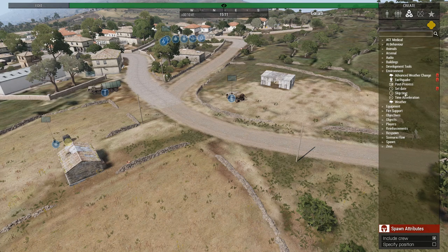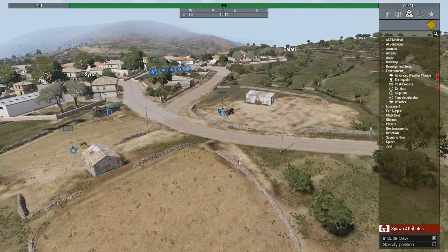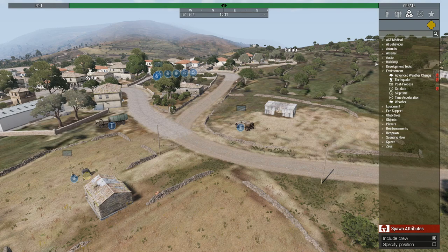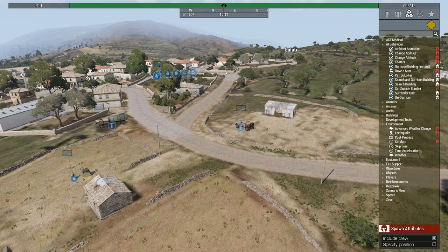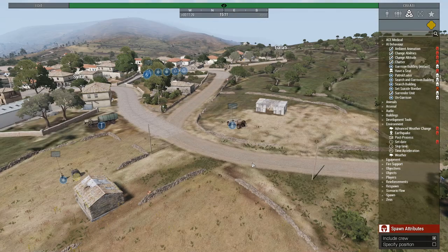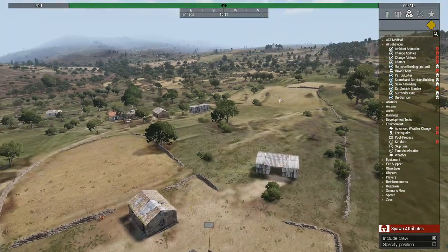Environment: pretty much the same with slight differences. Advanced weather change means instead of it suddenly changing — sunshine, fog, or whatever — it does it over a gradual period of time, which makes it more realistic. You could tie a chatter message to it like 'warning, fog setting in' to let the players know. I'll set fog on smooth and set the altitude to two meters over the ground — I forgot to set the level last time, so hopefully it'll work now.